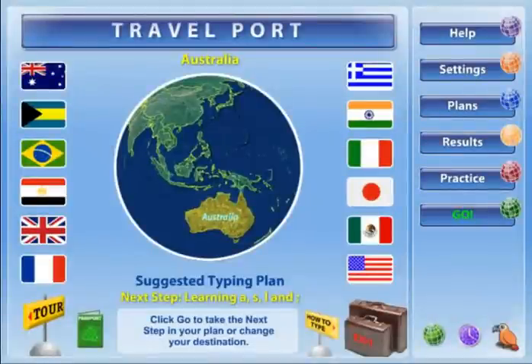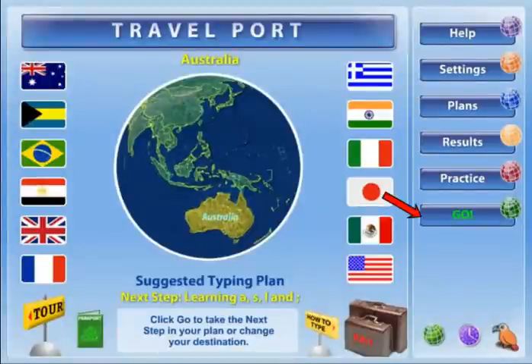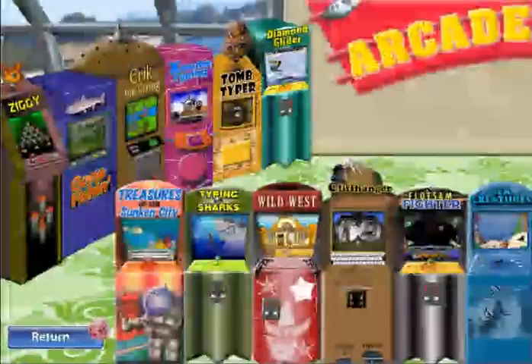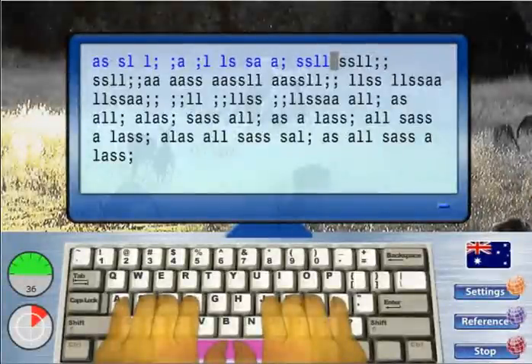The suggested typing plan, available by default in the Travelport, will begin when you click the Go button. Clicking Go after each step in the typing plan lets you progressively build skills in lessons, tests, exercises, and games. Typing Instructor uses proven educational methods for building these skills.